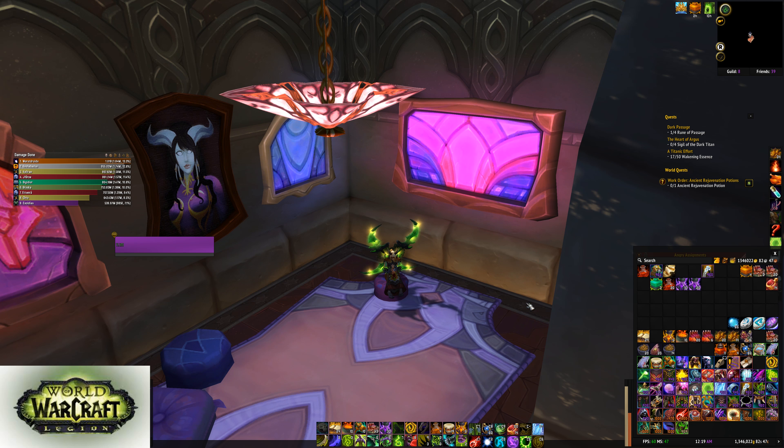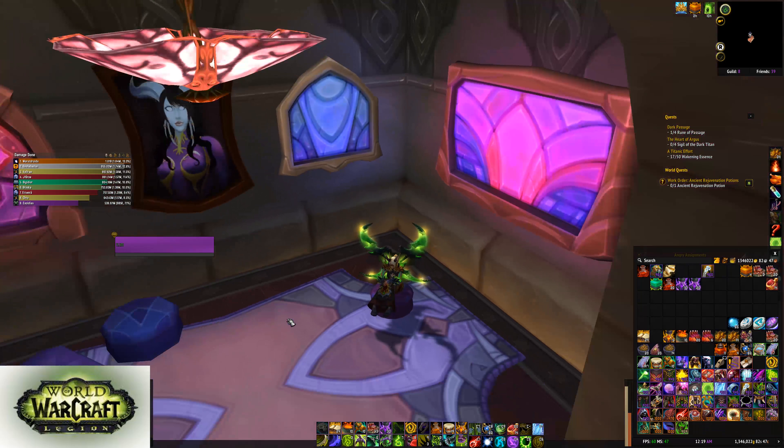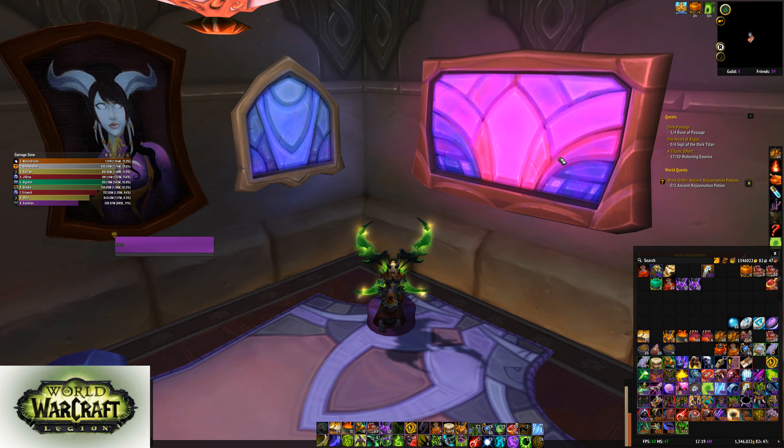Consumables are always the same: agility flask, agility food, and your rune. We also used a versatility rune for Antorus because this was our first kill — the Fantas rune. So that is the setup.